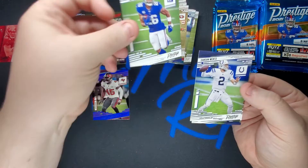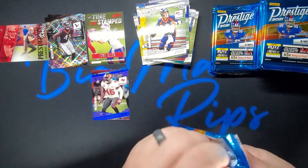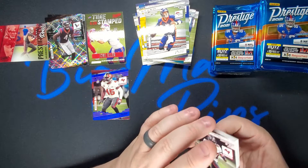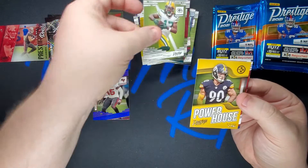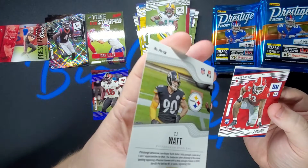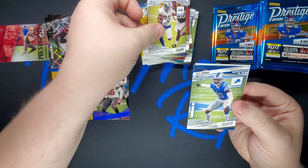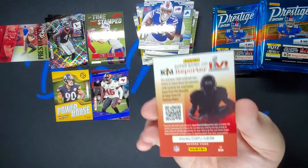Elijah Mitchell, Saquon Barkley, Carson Wentz, and Drew Lock. That's the first numbered card I pulled out of these blaster boxes — pretty stoked about that. Not a name brand I believe, but a hand-numbered card nonetheless. Ronald Jones, Canyon Drake, Davante Adams Powerhouse, TJ Watt — that's a cool little card — Aziz Zulkifli, Cam Acres, Jeff Okudah, Stefon Diggs, and a kid reporter.